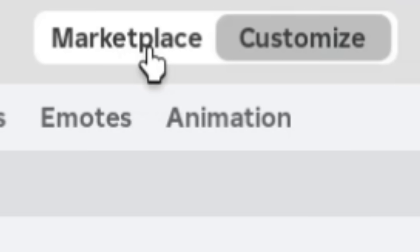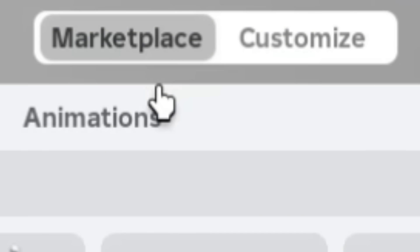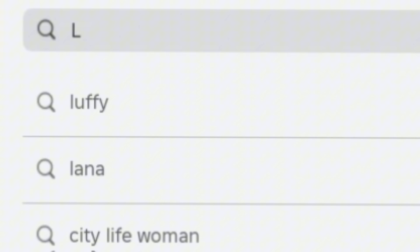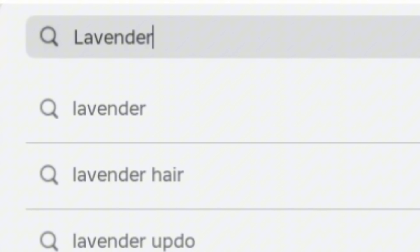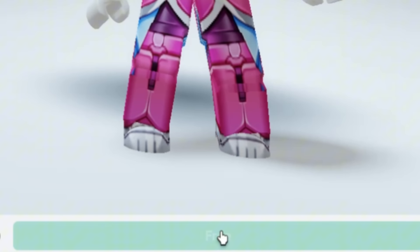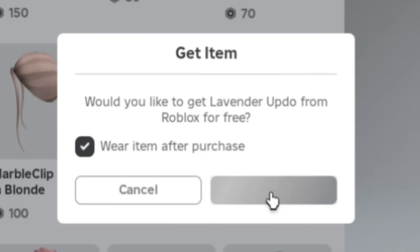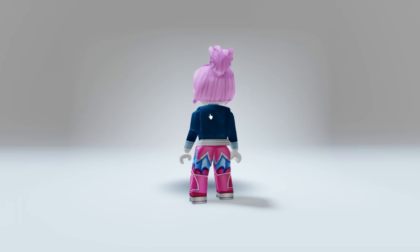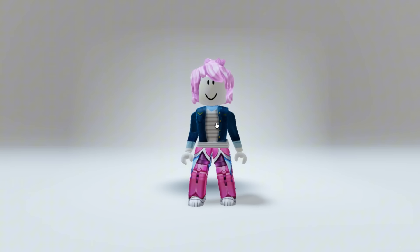Now go to the marketplace. Click on heads, then click hair, then search for this hair. This is the pink hair we're looking for. This hair is a classic lovely pink Roblox hair from 2016, and you should definitely obtain it.